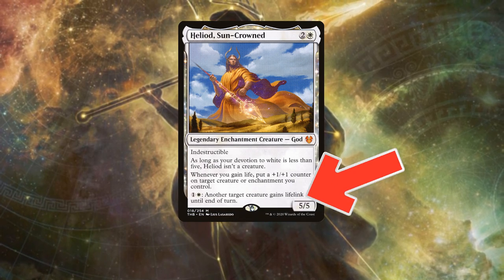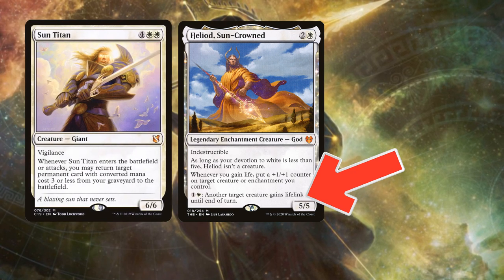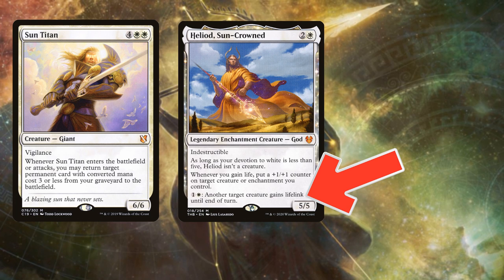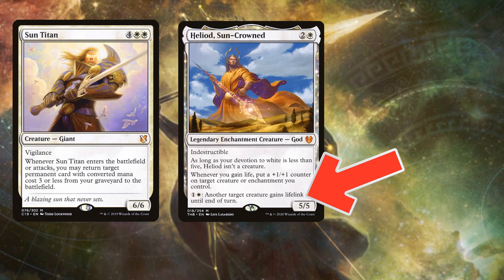And finally, Heliod's last ability is a nice little touch — granting another creature lifelink until end of turn. A great way to keep the life gain train going when the table has decided they've had enough of your soul sisters' rudeness.